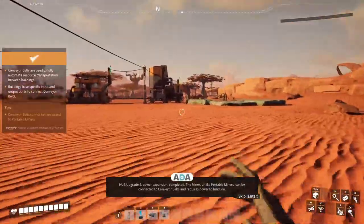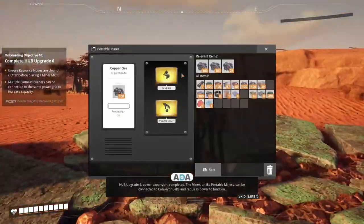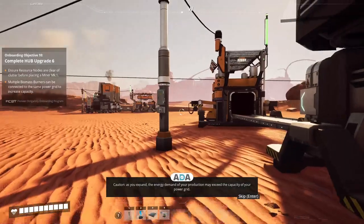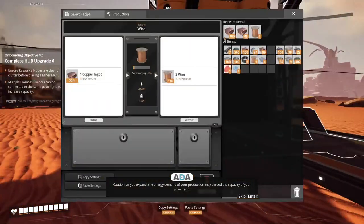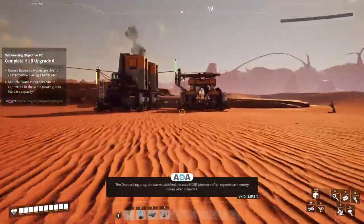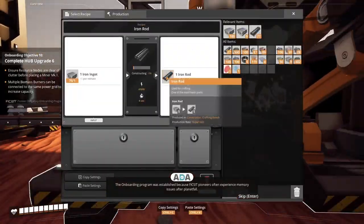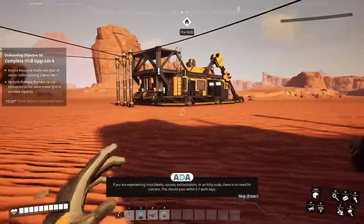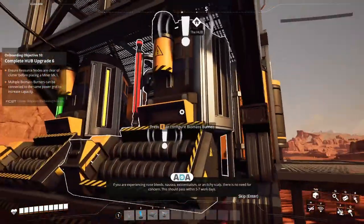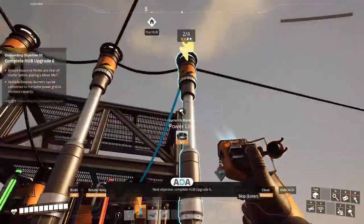Hub upgrade 5: Power Expansion completed! The miner, unlike portable miners, can be connected to conveyor belts and requires power to function. Caution: as you expand, the energy demand of your production may exceed the capacity of your power grid. The onboarding program was established because FICSIT pioneers often experience memory issues after planetfall. If you are experiencing nosebleeds, nausea, existentialism, or an itchy scalp, there is no need for concern - this should pass within five to seven work days. Next objective: complete Hub upgrade 6.